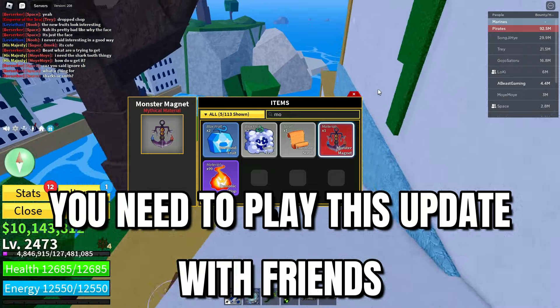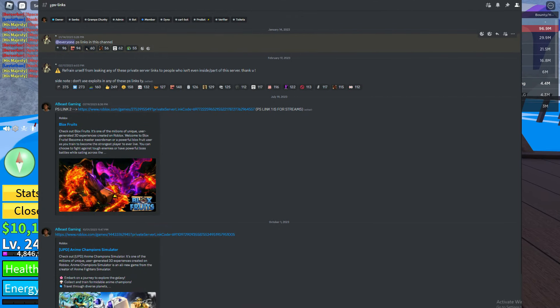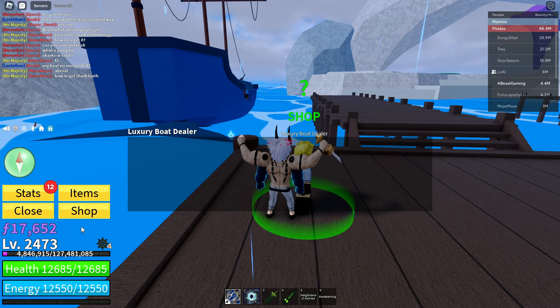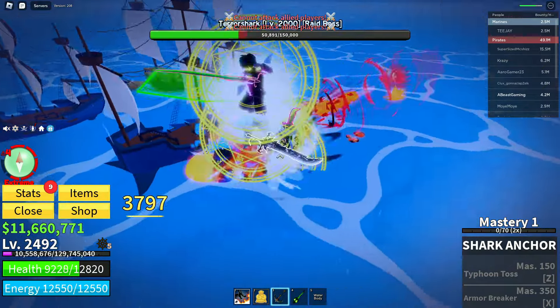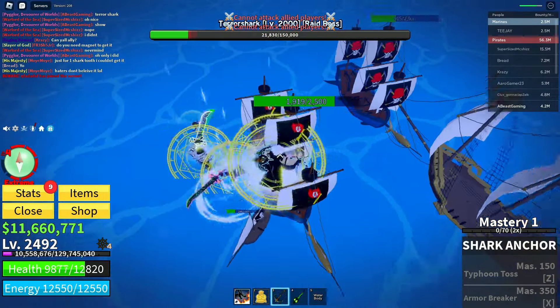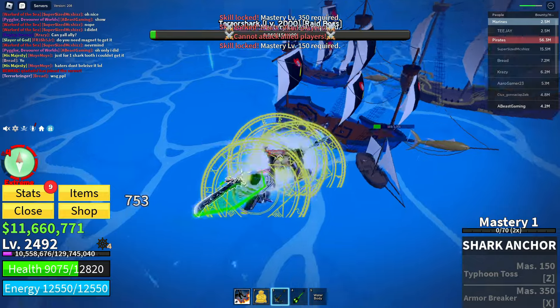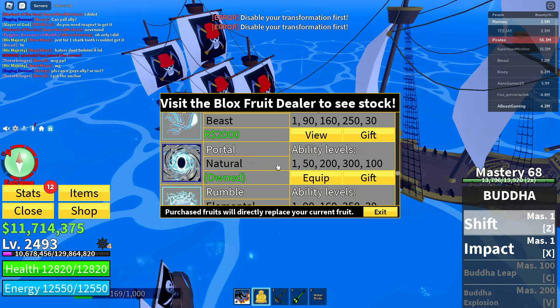I know that a lot of you don't have friends or private servers, so I'm going to offer you my Discord. In my Discord, there are two free private servers and a lot of people who do the sea events. So if you are having a hard time looking for friends, hop on our Discord, go to the private server links, verify, and do the sea events with other people and also on my streams. It's very important that you do this with friends because that's the fastest way.